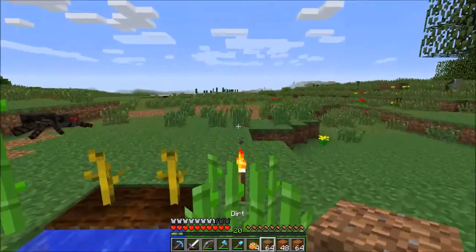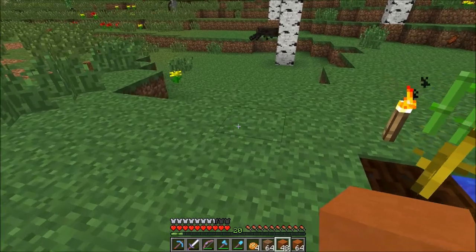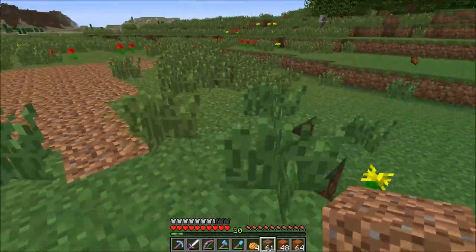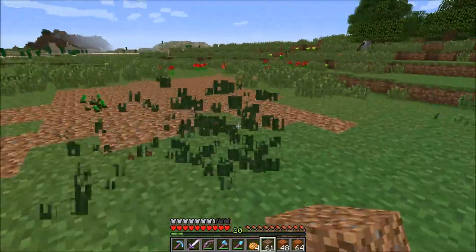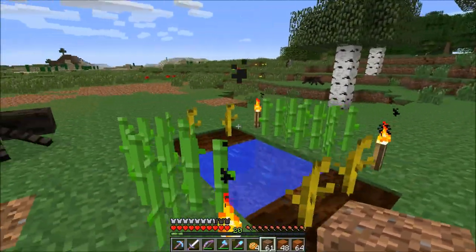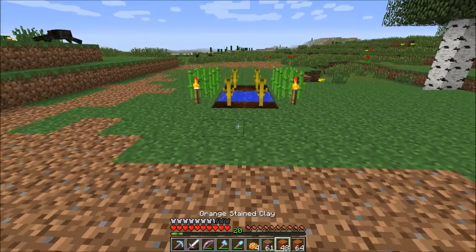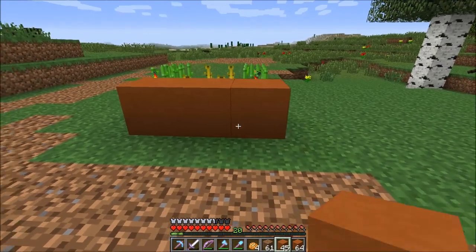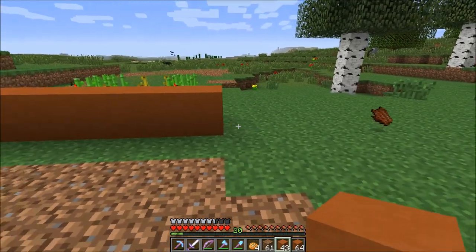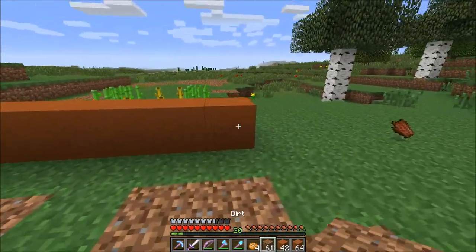We cleared that out, and we actually have some more sugar cane — perfecto. Now we can start the building. I don't want it to be too big. If we start here and place something down, that's going to be two in between, and then that — is that big enough? It kind of looks big enough.